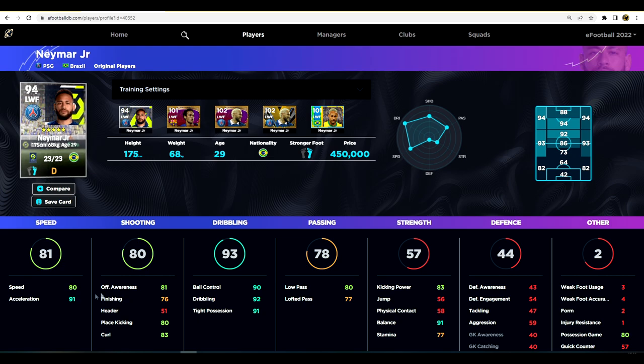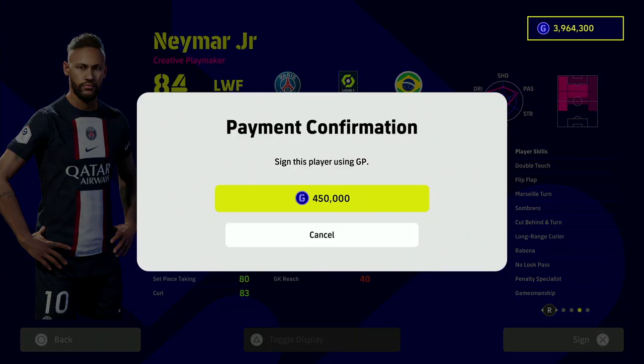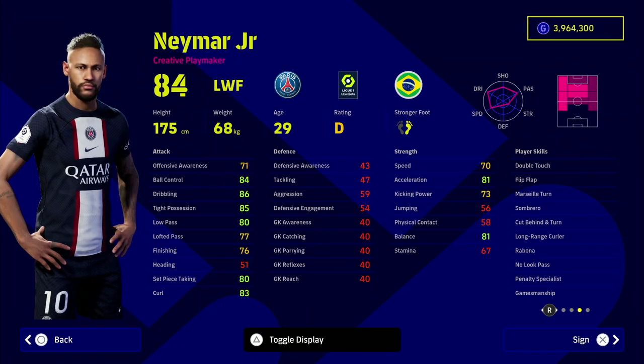When we look at him maxed out on eFootballDB.com, we've got 91 acceleration, 90 ball control, 92 dribbling, and 91 possession. His kick power, offensive awareness, low pass, and balance are all fairly stacked. But again, he is 450,000 GP, which is a lot unless you have been deliberately saving.